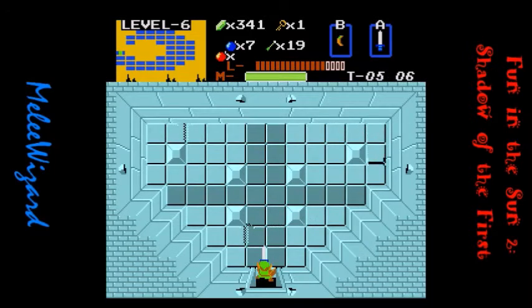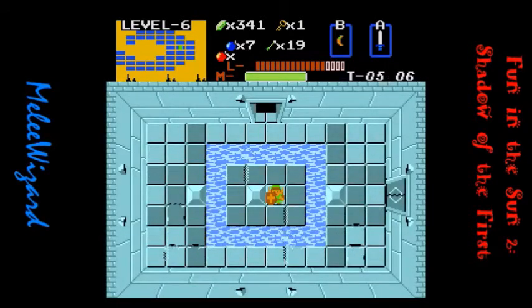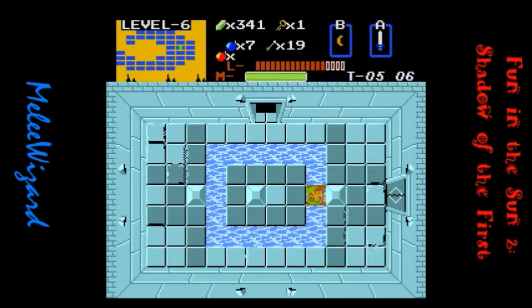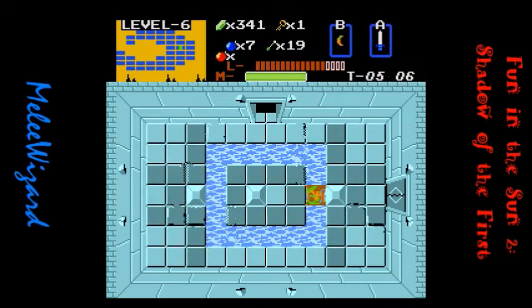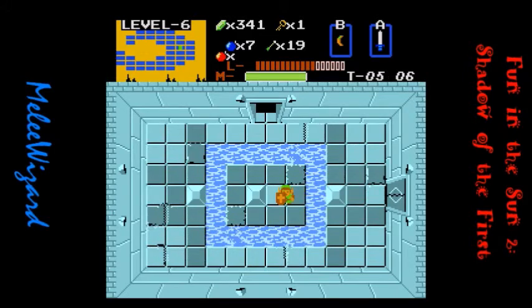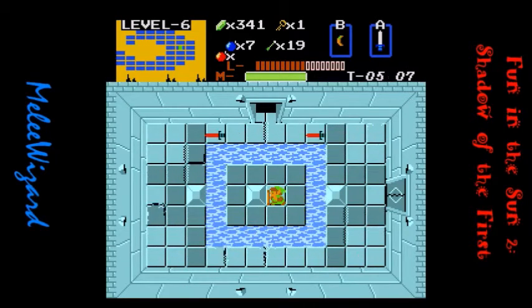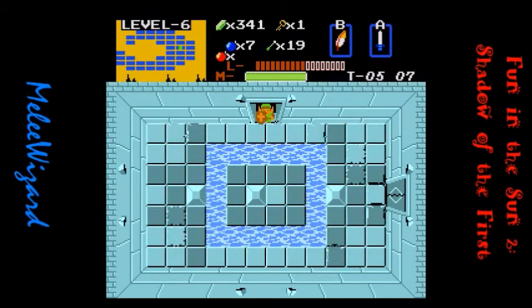Oh my. Those walls are temporary, or at least the one that hit me was temporary. So where am I going? I'm here in the middle and I see the spike traps, which means there really is no safe spots here. It wasn't a spike trap — well, yes it was. All right. Whoo, that could have been bad.